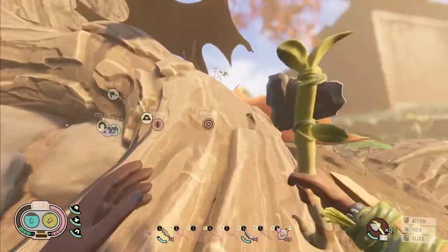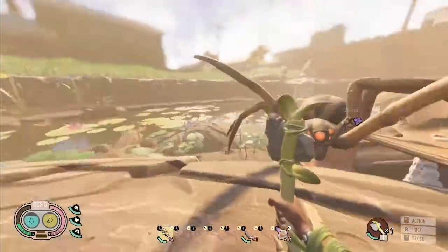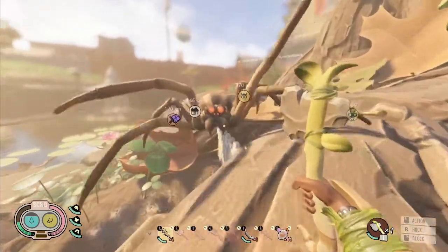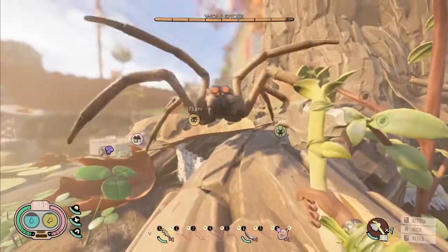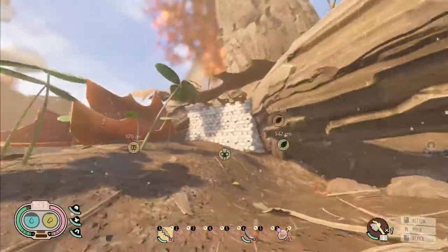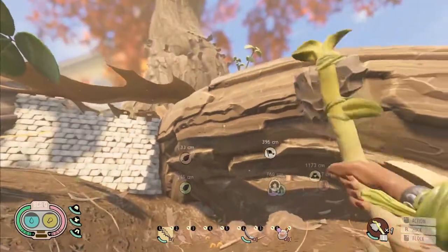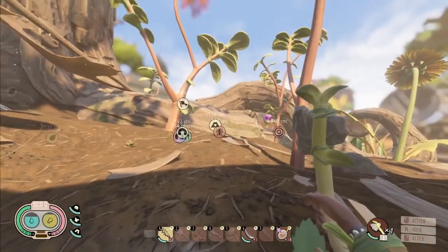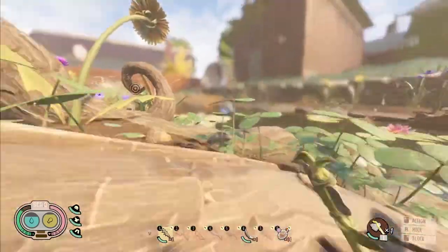I'm going to see if I can make his AI start up again by leaving him alone. Okay, it does look like he's moving again. I want to see if I can make him climb down here. This tutorial isn't scuffed, I promise.